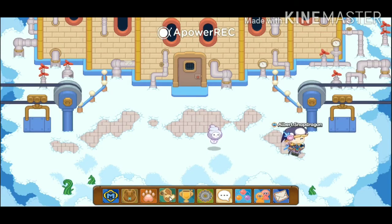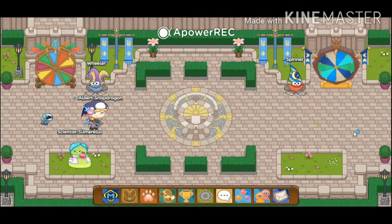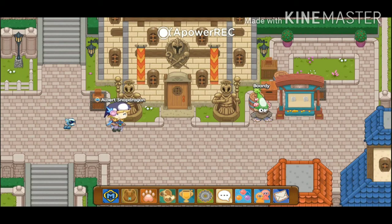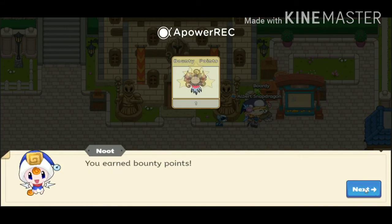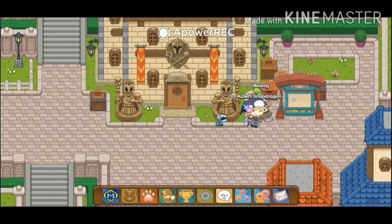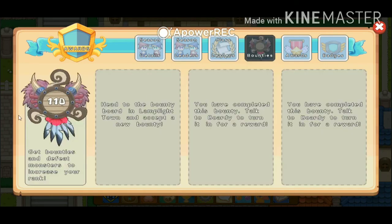Now I'm going to go back to the bounty board. But this time I'm going to click on body, not bounty board. You can see that I have 110 bounty points.